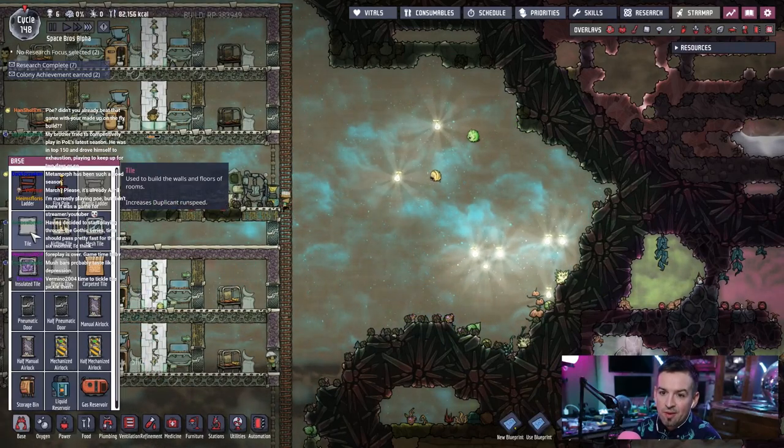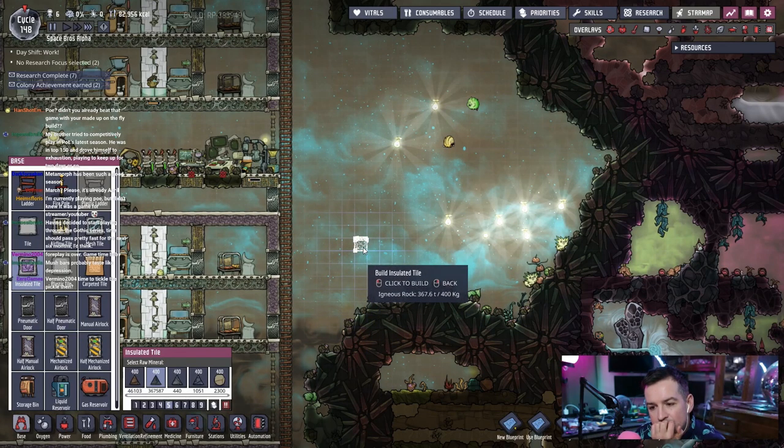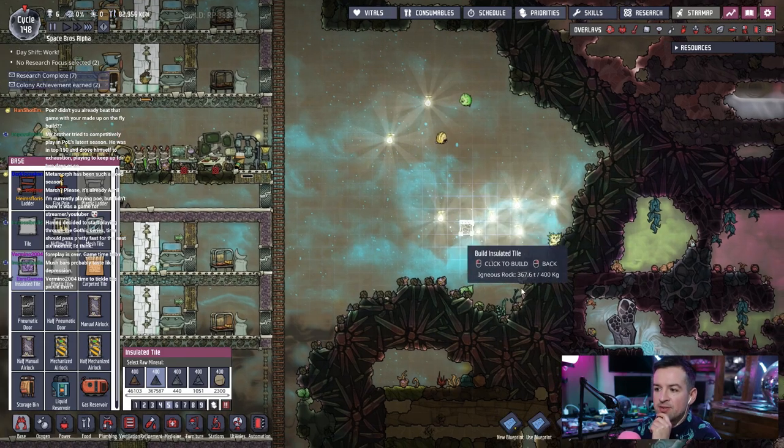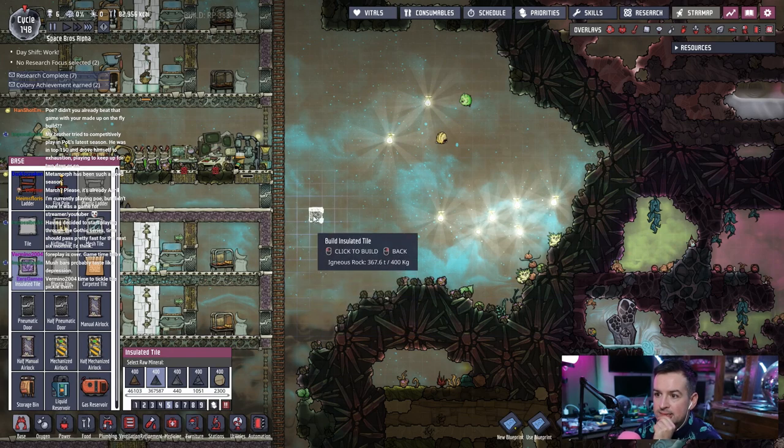I want to seal this room off, but we should have at least a drain area to get carbon dioxide out, or we could plant a couple oxoferns because we have some lying around. There's one right here, so we could probably get a couple oxoferns in there and just let them naturally cycle the air around.